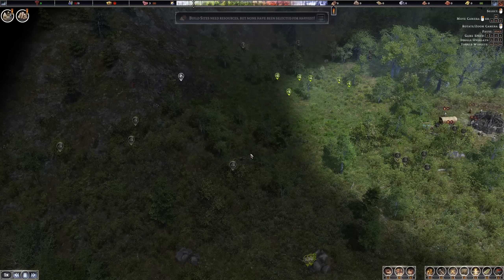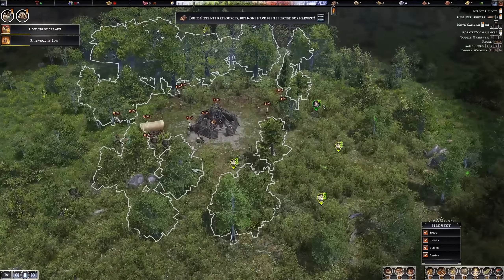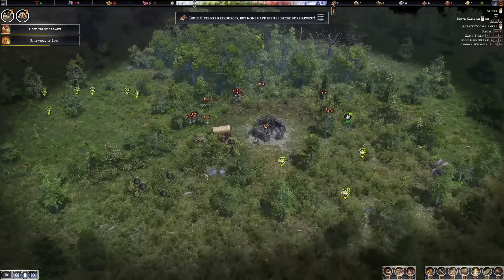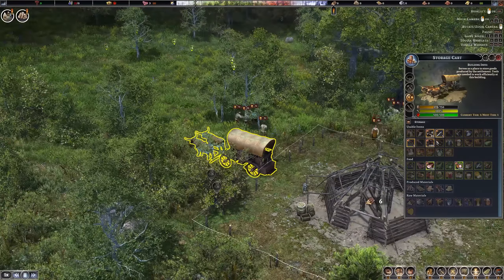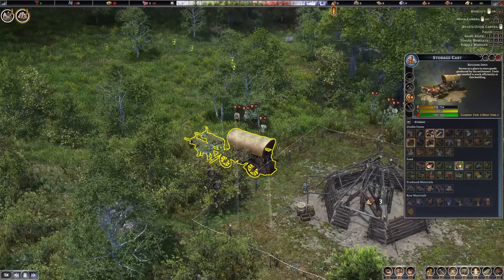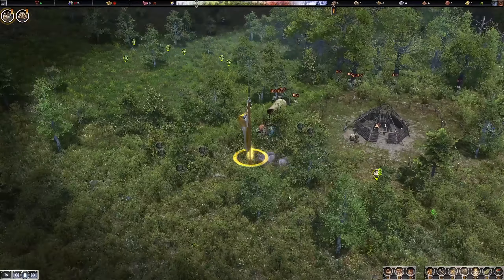We need to decide on harvesting resources, and there's a bit of iron. Let's go ahead and mark some trees here for harvesting around the village. Oh, and there's a thunderstorm already raging — those people are really not happy right now. We've also got this cart which carries my starting resources: some bows, tools, weapons, and lots of food. We can move this cart around and carry resources somewhere else.